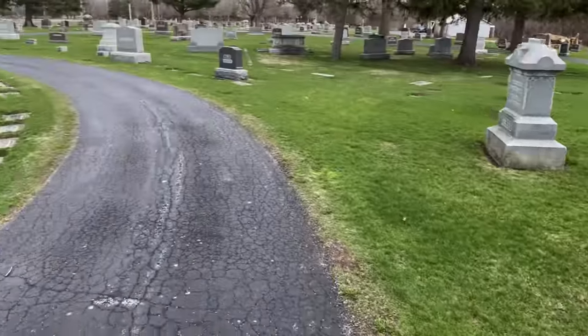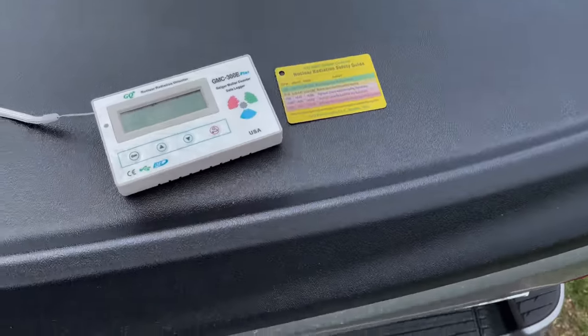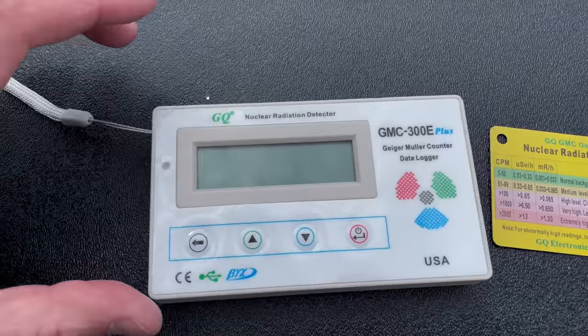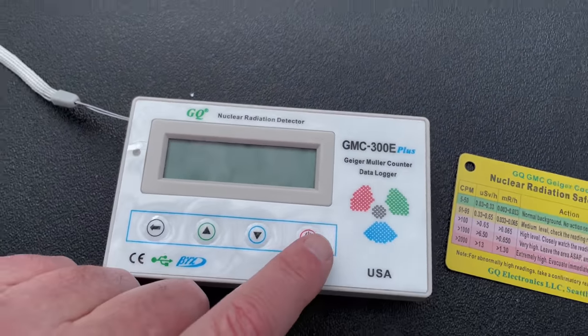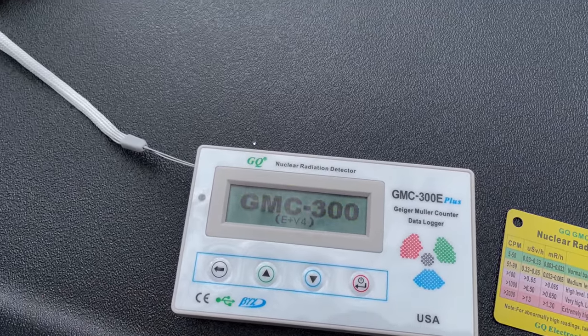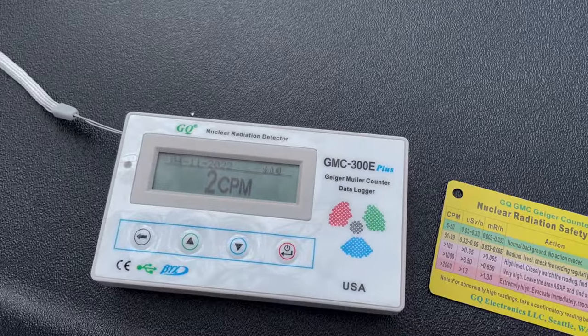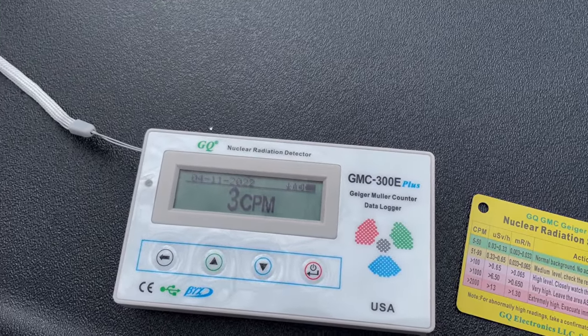All right gang, we are at St. Columba Cemetery and we're going to see what's going on with the Geiger counter. First thing we'll do is look at the Geiger counter itself and how it works. Let's turn it on. It'll start out at zero and then slowly work its way up to probably between 10 and 20.